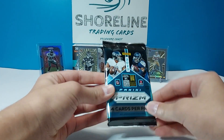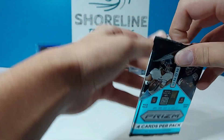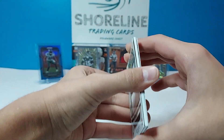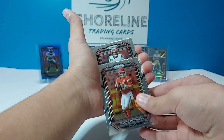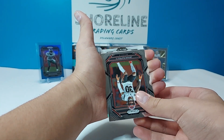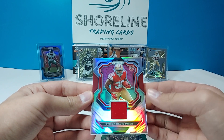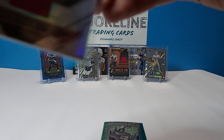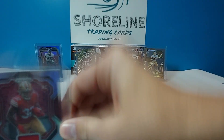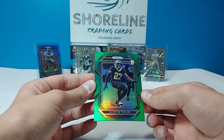Last pack of Prism — pretty sure this one feels thick. It is — there we go. We've got a mem card: Tyrion Davis-Price. Definitely not the guy you want. Could've used his rookie teammate — Brock Purdy — but it's Tyrion Davis-Price. And Lonte Taylor green.